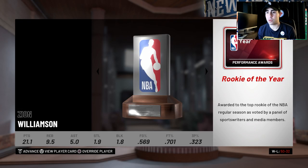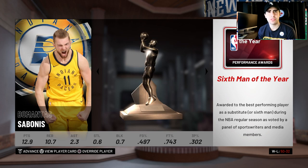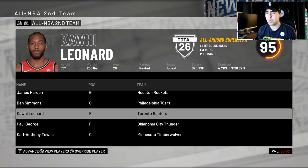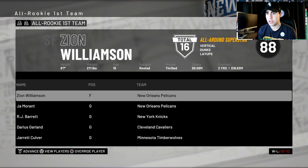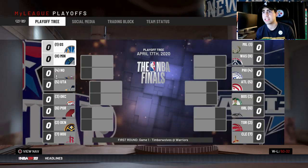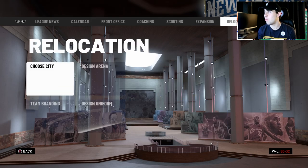We end season one with a 50 and 32 record, which is very good. I'm still going to try to win a championship alongside the 80-overall challenge. Zion Williamson gets Rookie of the Year — very nice. Six Man of the Year award, Jimmy Butler Most Improved, Steve Kerr Coach of the Year. We get Zion on an All-NBA team. Ja ends up on the All-Rookie First Team.